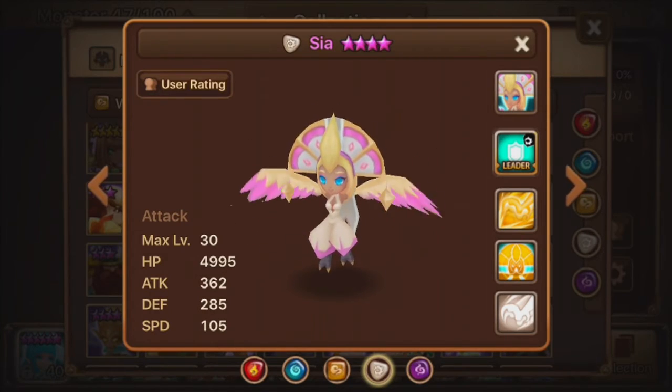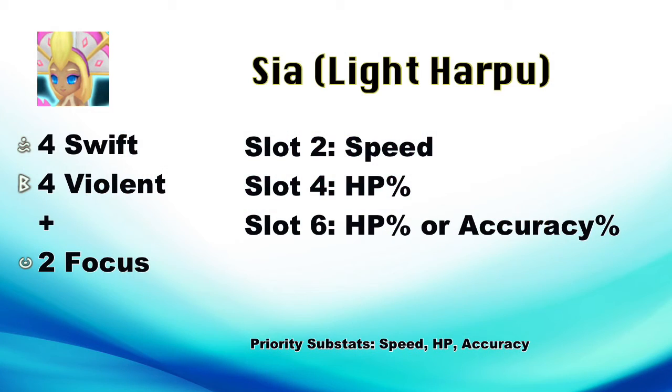For runes, you want either Swift or Violent with Focus, like any debuffer. You want high accuracy, speed in slot two, HP in slot four, and either HP or accuracy in slot six. Some people claim you should not put a huge amount of accuracy because her second skill already has pretty good accuracy built in — putting a Focus set and accuracy in slot six might be overkill. But others argue that the 50% additional accuracy is only for one skill, so you still need a lot of accuracy for skills one and three.